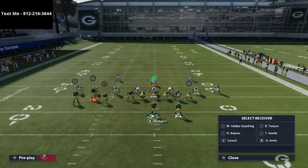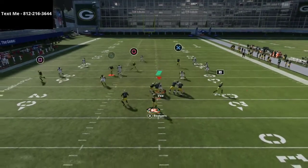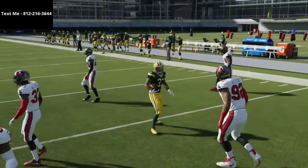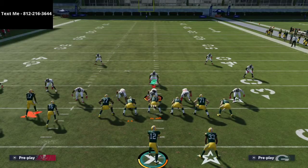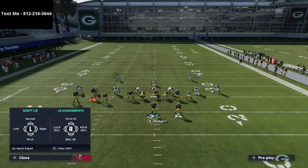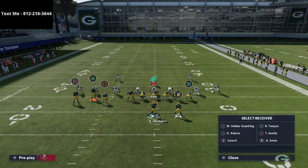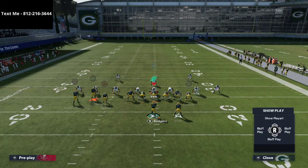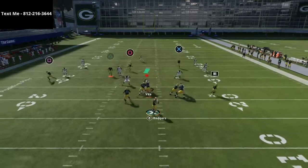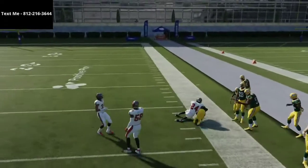This forces the defense to play some type of hard flat coverage on both sides of the field, because you also have the running back route — you can hit the running back quickly for a quick five to seven yards in the flat. A lot of people at this point in the season are running Mabel coverages with double flats on both sides to take that away. That's where the route to Tavon Austin comes in — this specific route gets over every single zone drop in Madden, especially when you pair it with the streak.